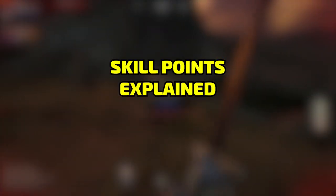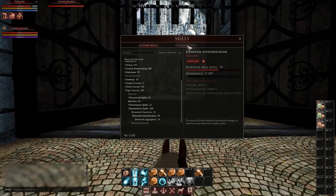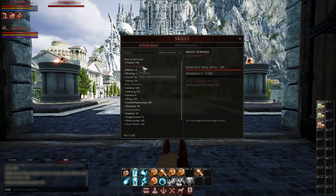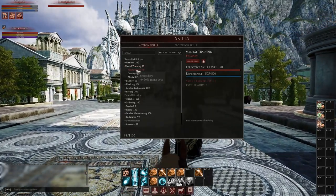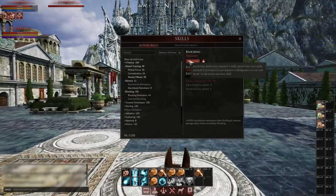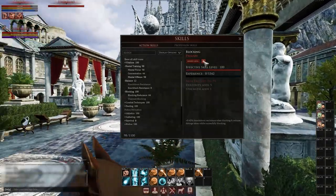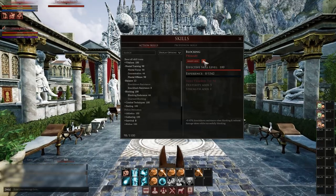The game lets you have 1,100 action skill points and 1,100 profession skill points — completely separate systems that can't be transferred. Every time you level up a primary skill, it uses one point. Secondary skills don't cost any points, so don't worry about messing those up. Skills can be leveled and de-leveled freely — just click to remove a level and you get your points back. You can also lock a skill so it never levels up if you don't want it to increase.